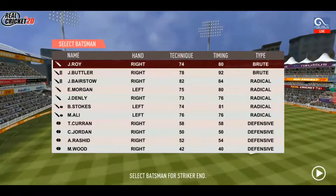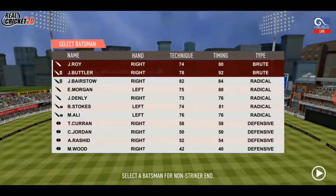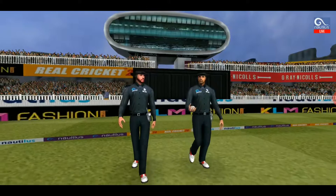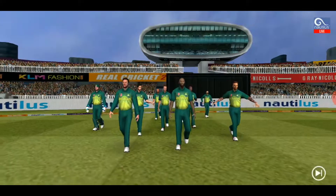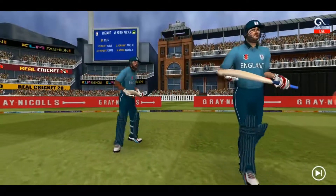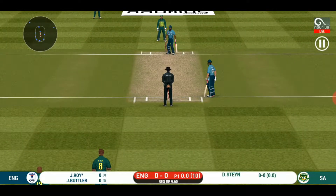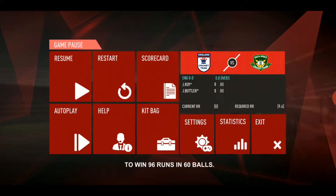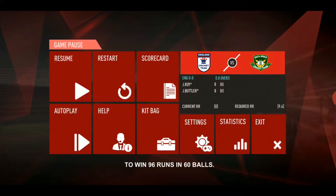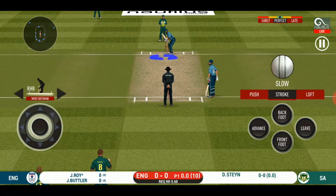I need to choose the batsmen. I'm going to be playing with Joe Root, Jason Roy, and Butler. South Africa has given me the target of 95 runs to chase down. I'm going to be chasing this target in 10 overs. I'm going to change the view to Pro Cam — let's get started.